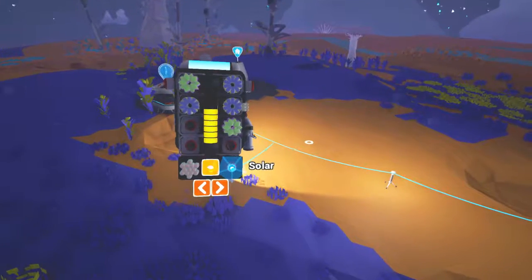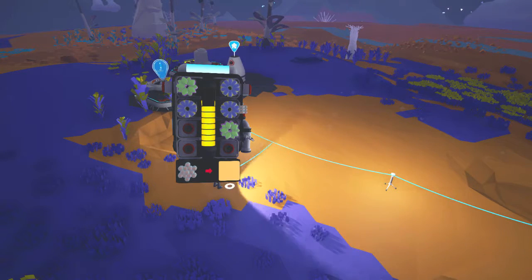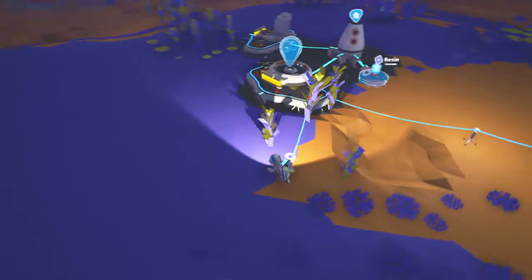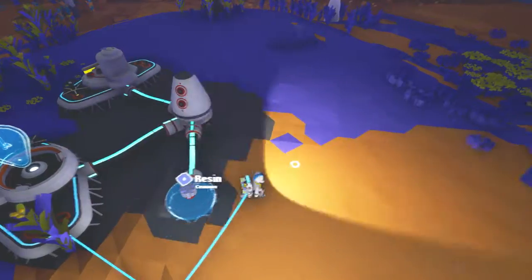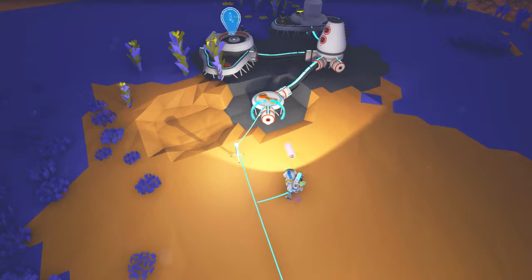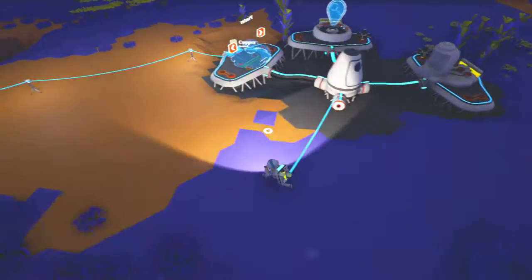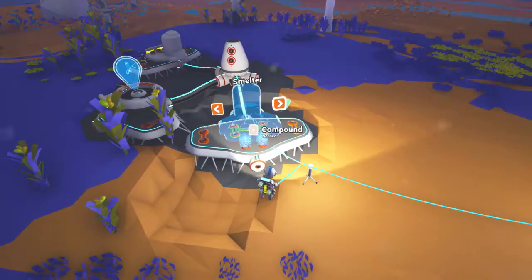Let's run back, connect ourselves up, and then we have one compound — let's make more tethers. We'll keep the tethers on us and come back over here. Let's make another connection right here, pop down a resin, get that expanded, pop those two on, and that'll make us a new node. We'll kind of do a round with each of the things.